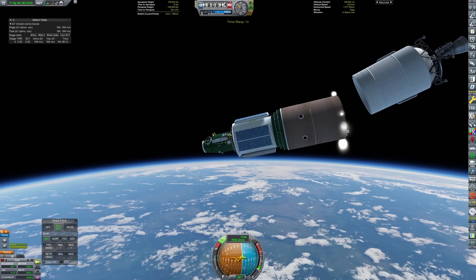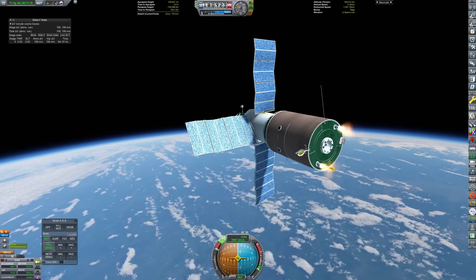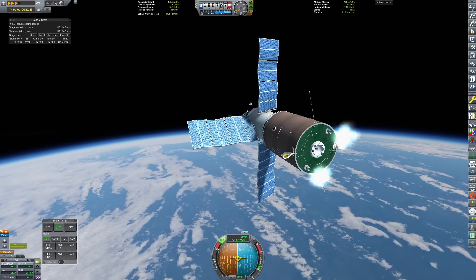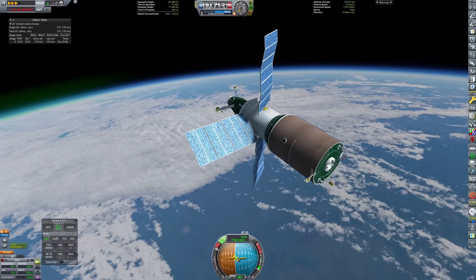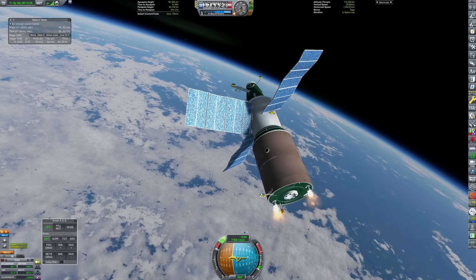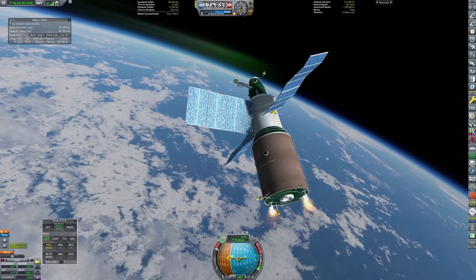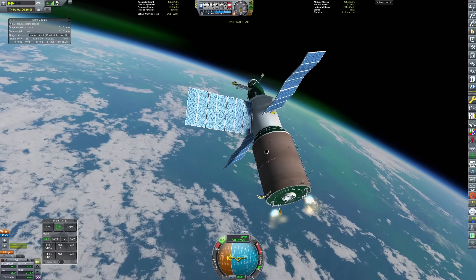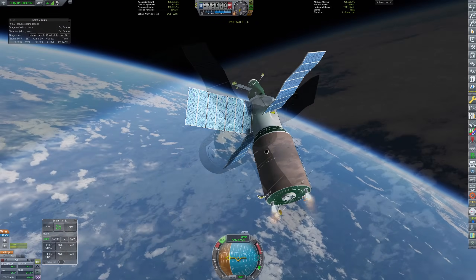Unfortunately, things don't go perfectly to plan with the launch of Salyut 4. The RD-0212 third stage engine of our Yakka launch vehicle fails with about 200 meters per second of delta-V left in it. There's only 165 meters per second on the station, but thankfully we do just about manage to push ourselves into orbit with the station's thrusters — but it uses the majority of our propellant, and this needs to reach 250 kilometers at a minimum to satisfy the contract. We're going to cut things very, very fine, but thankfully we have just enough delta-V to make it.